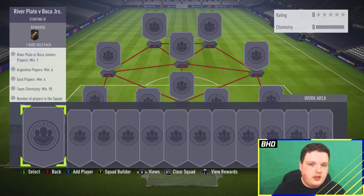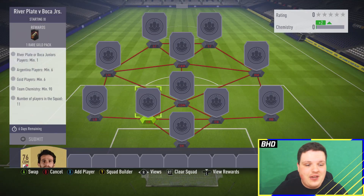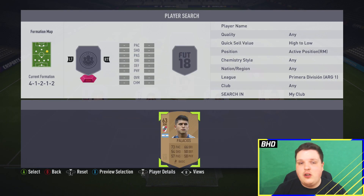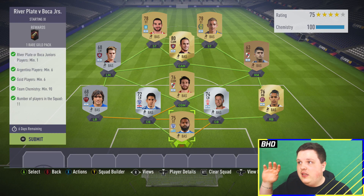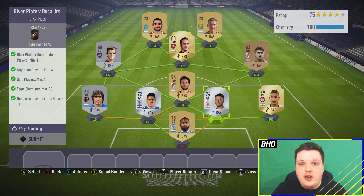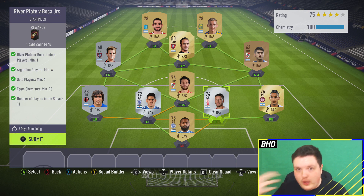Moving on to the Boca versus River Plate one. You need one River Plate or Boca Juniors player — there are quite a few around. There's a Colombian left back called Fabra from Boca Juniors who might not cost much since he's not Argentinian. You also need six Argentinian players — just get Argentinian players from Liga Santander or anywhere, as long as you get six gold players in there. It's really easy to do.